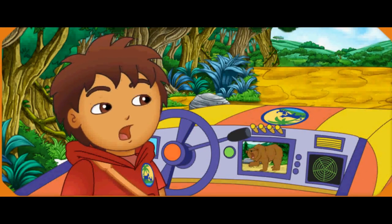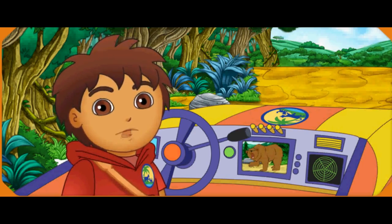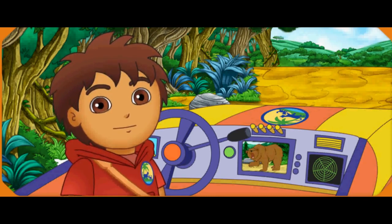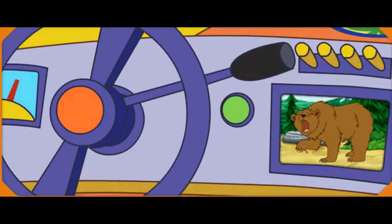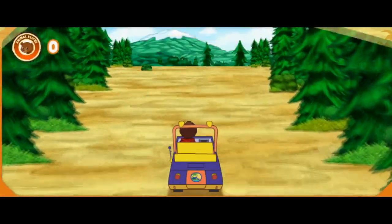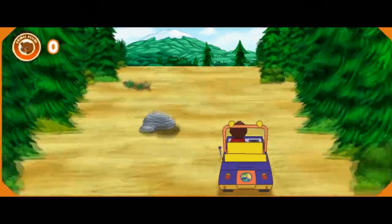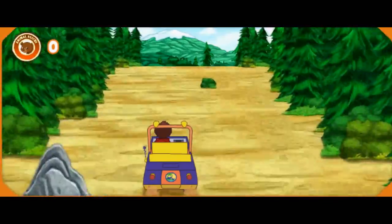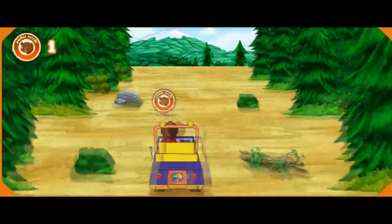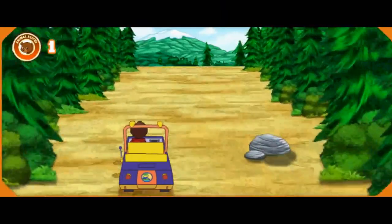Uh-oh — it looks like another animal is in trouble! It's Mommy Grizzly in North America — she's hurt and needs our help! We need to go to North America to help Mommy Grizzly. Al rescate! To the rescue! We need to follow the animal tracks — they'll show us the way to go! A rescue rover pack — steer to it to get a speed boost! A fierce animal rescue patch — let's get it! Mira — bear tracks! They'll lead us to Mommy Grizzly!